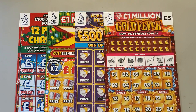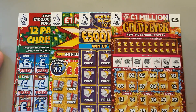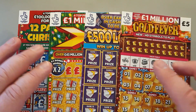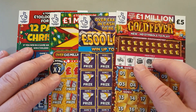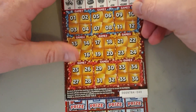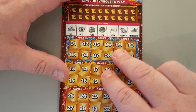Hello everyone and welcome to Life Report. I've got four £5 pound cards - hooray! I got one Gold Fever, one 500 Loaded, one Xmas, and one 12 Pays of Christmas. £20 in total. Can I win? Can I take some cash from Camelot? Let's spin the camera and find out. I do like a mix of cards and I know a lot of you are enjoying the mix. Number 40 - hopefully I win 40 quid.